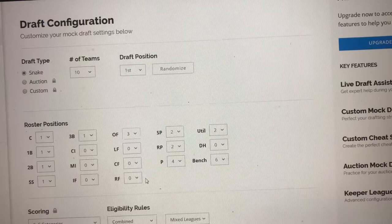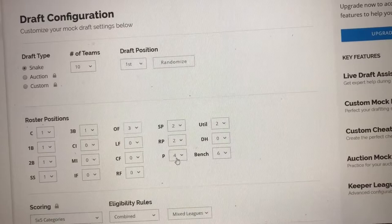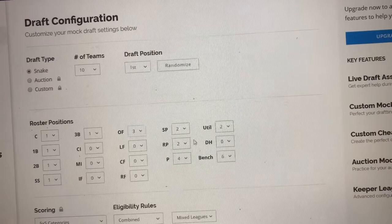For the purpose of this video, we're going to do three outfielders. As far as pitching goes, sometimes you'll see it where they have a few starters, a few relievers, and then just generalized pitchers, or you'll just see where they're all pitchers. Some of the more serious leagues, you'll see more like a five-and-five split with no generalized pitchers.